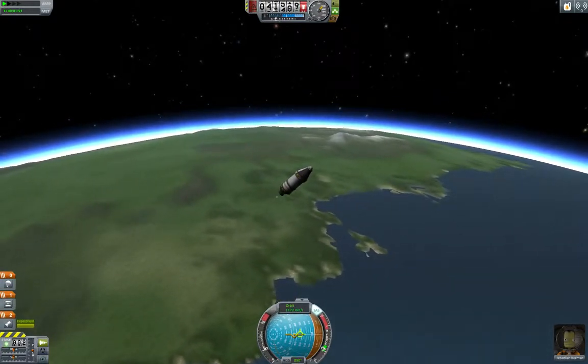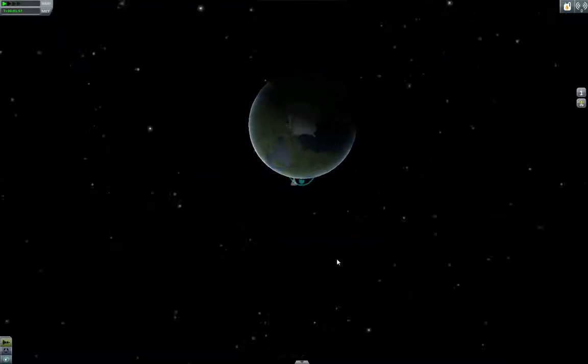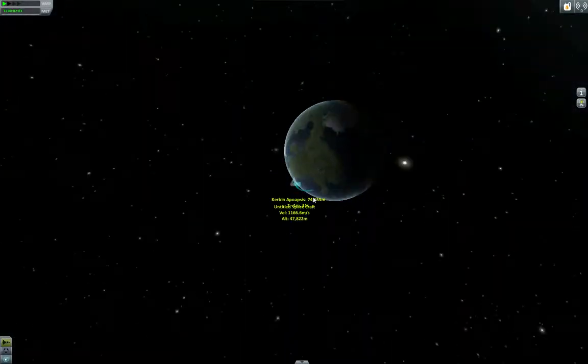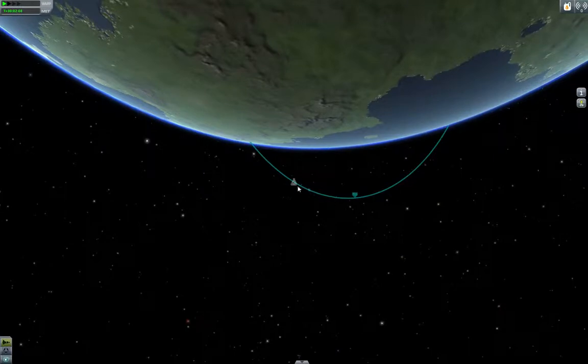Now to tell how high we're going to get — you can see we're still climbing: 41, 42, 43 kilometers. We hit M to go to the map screen. The map screen works pretty much like most of the other screens. You can use the right mouse button to move around. Here we have our trajectory, this blue line here.